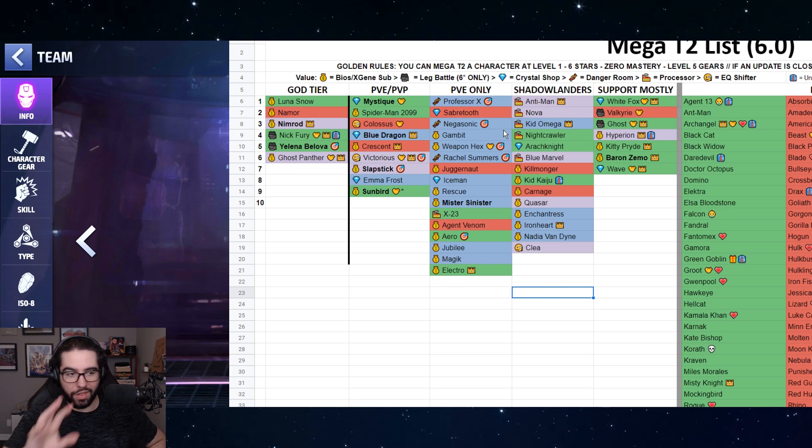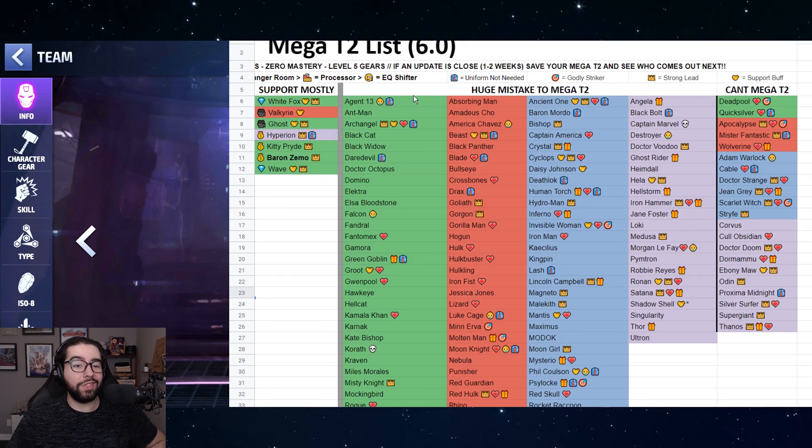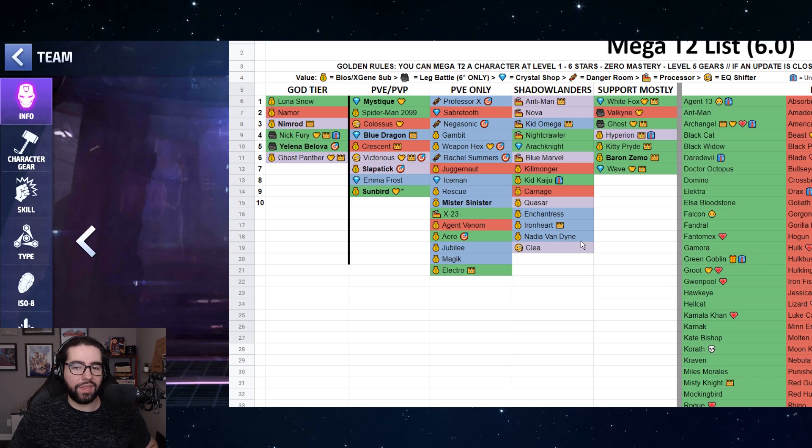I'm going to be referring to this list throughout the video. You've got a massive list - if you scroll to the right, these characters are a huge mistake to mega tier two because they're very easy and basically free or almost free to max out, or they're half-cost characters, so it's just a huge waste of resources. And then of course you have the all-important note: you can't use a mega tier two ticket on native tier two characters - it's just impossible.